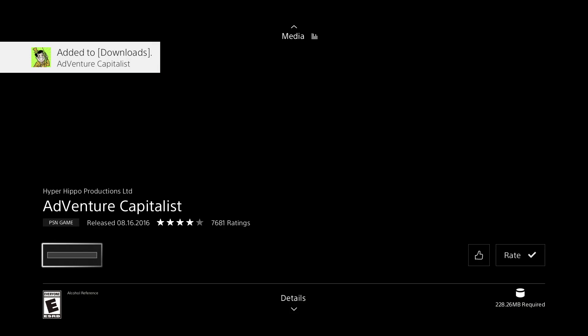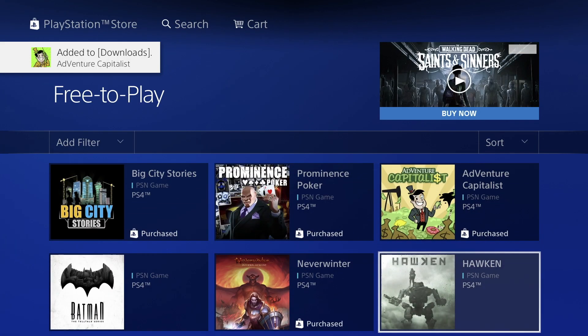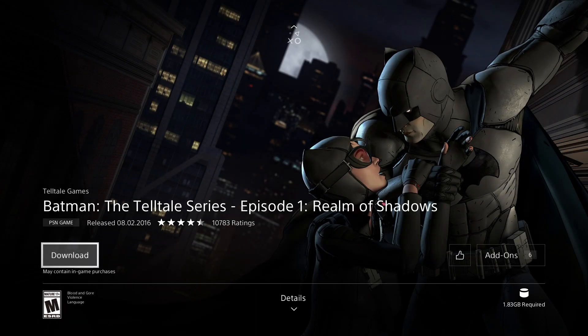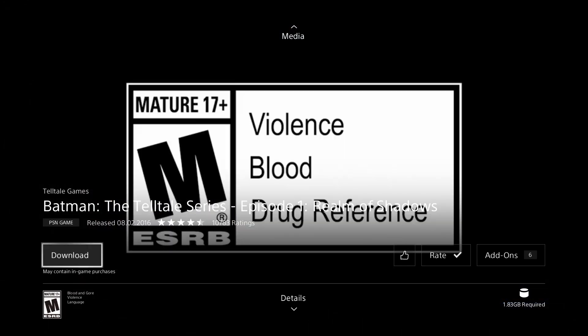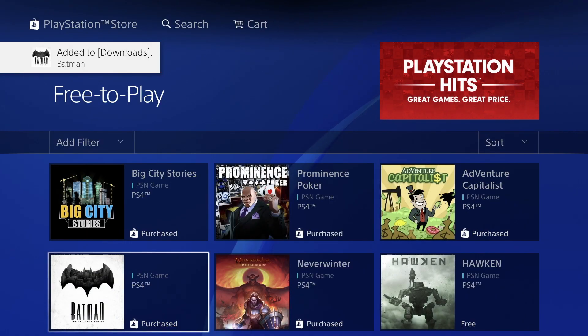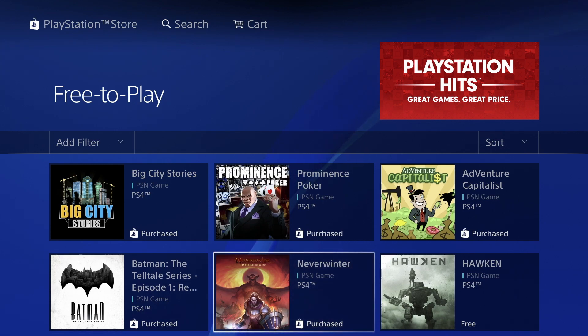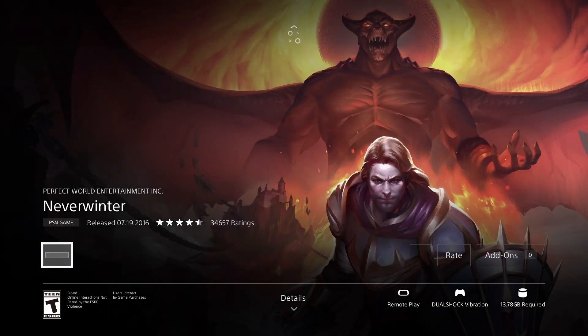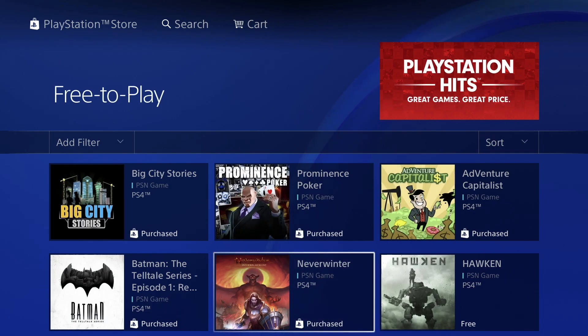We also have Batman Episode — we can go ahead and download this. It's 1.83 gigs, quite small actually, so this should be a fast one to download for sure. Then we have this one which we've purchased before, so if it says Purchased you may have already downloaded it or it may be in downloads already.